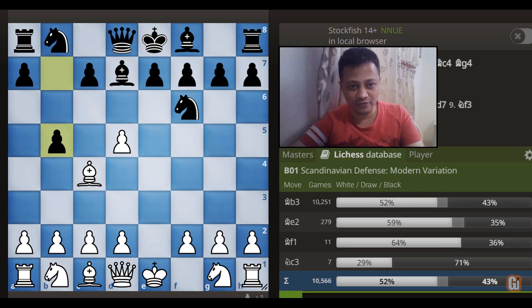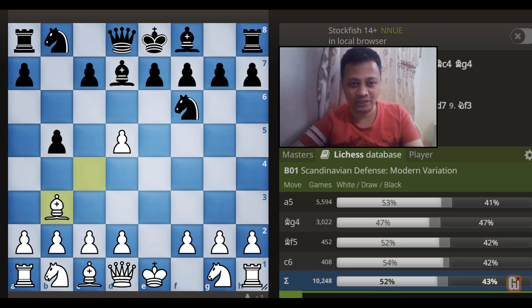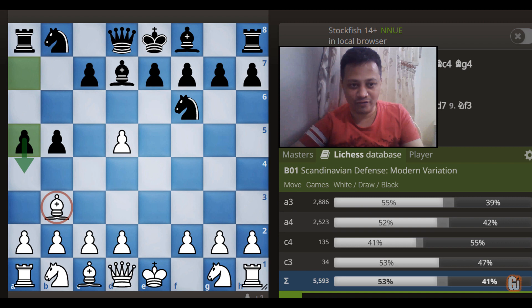The first move is b5, roughly played in more than 10,000 Lichess games. The point is very obvious: after Bishop to b3, Black wants to play a5 to grab space on the queenside, and if allowed, he is looking to trap down this bishop by playing a4.